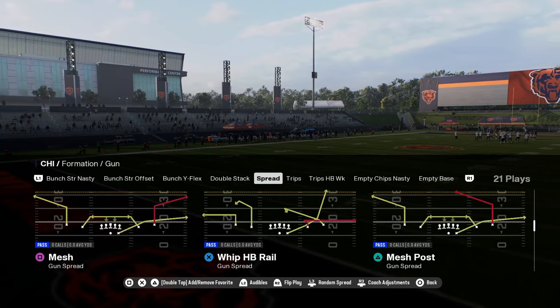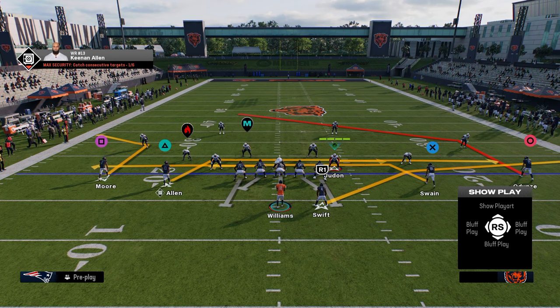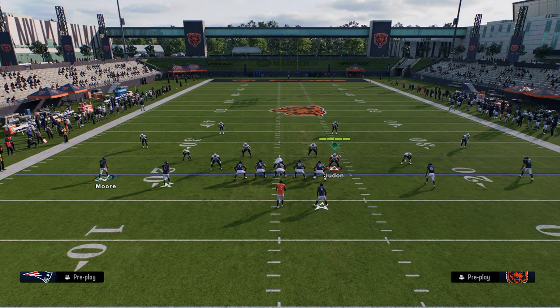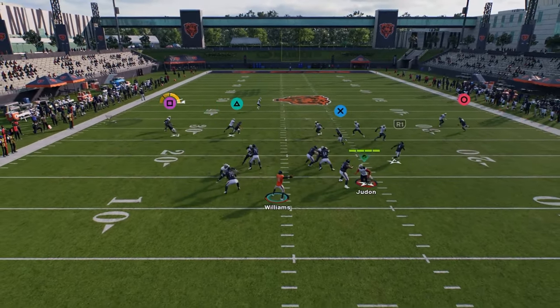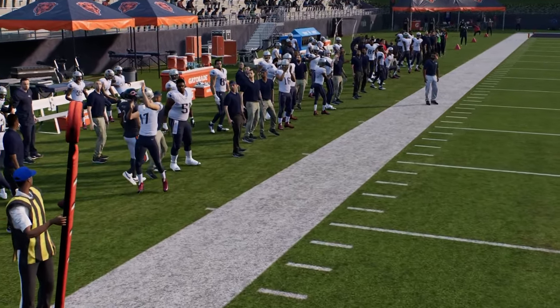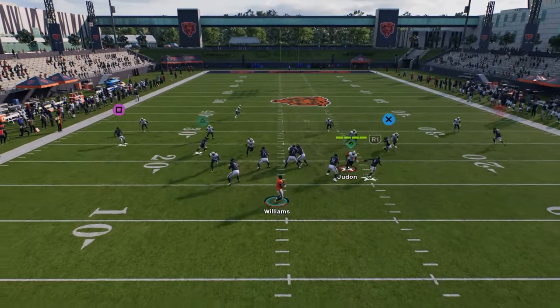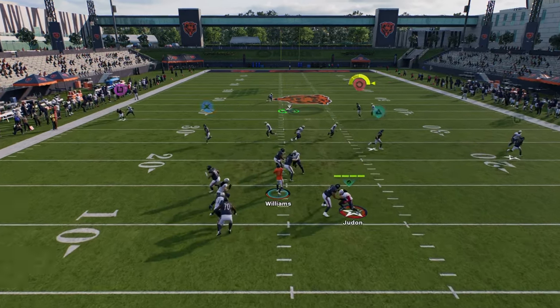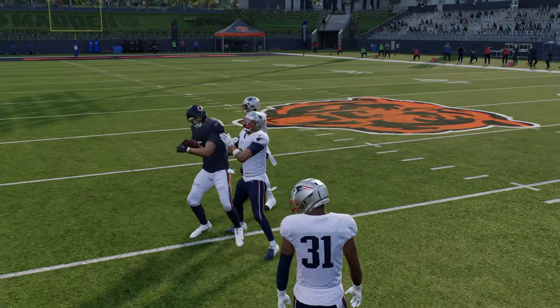This RPO slot slide is insane. I'll show you mesh post here — this is probably one of my favorite plays. If I can motion to the right and bring him in a little bit, if he comes inside more, this is now an easy man-beating route on the left side. And you also have that sharp cutting post — sharp cutting routes just beat man a lot better than hot route posts or corners.